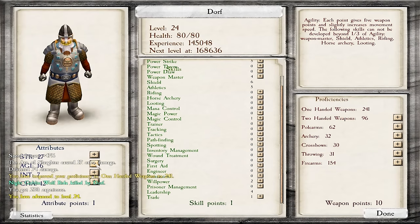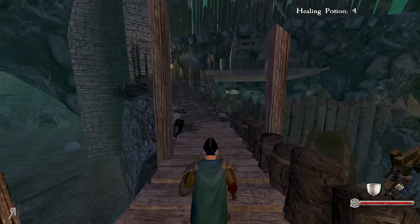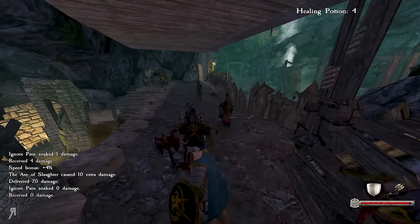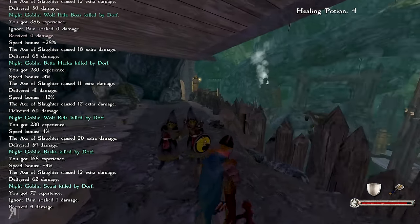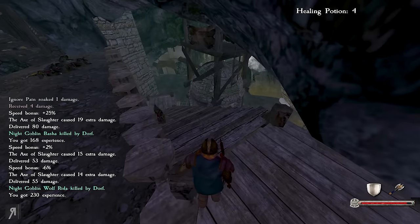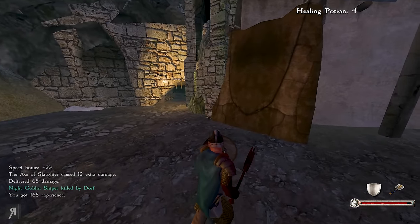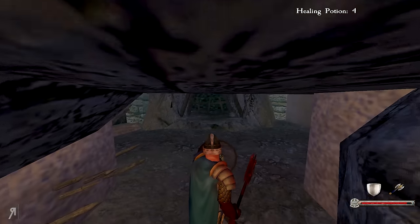Okay, let's actually spend that level-up point. I'll get another point in agility, and I guess another point in power strike even though my power strike is already looking pretty good. Once we unequip the Axe of Slaughter we might need that extra bit of damage, since the Axe of Slaughter obviously adds a pretty significant amount to your strikes. Having a bit more power strike here and there can't hurt — especially if we fight something that's difficult, has a lot of ignore pain, or is a larger opponent.